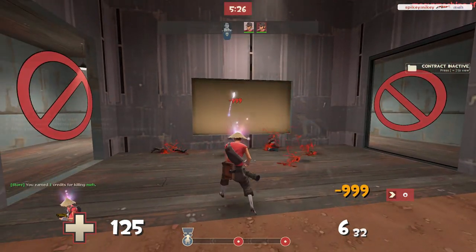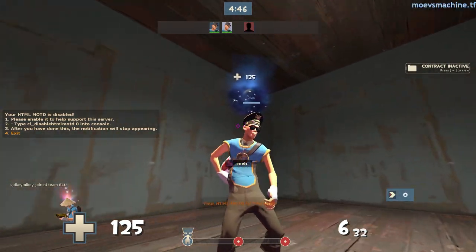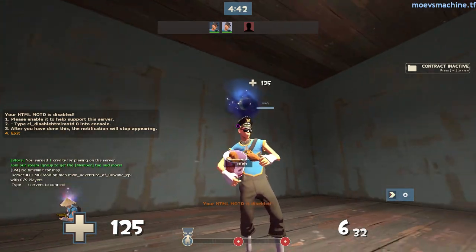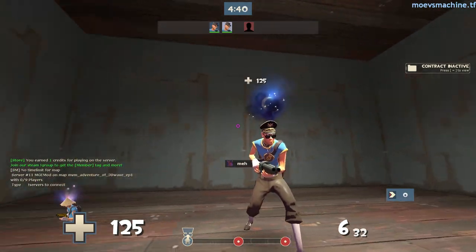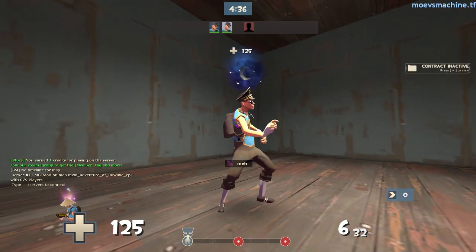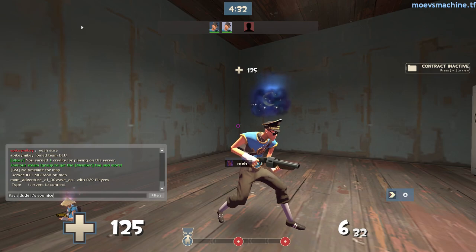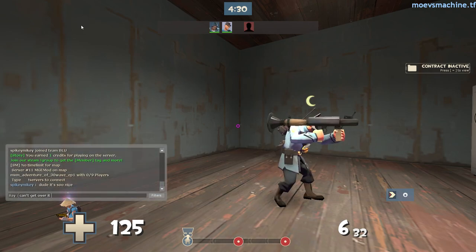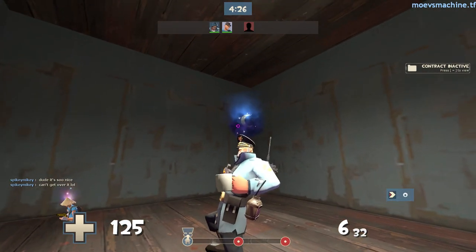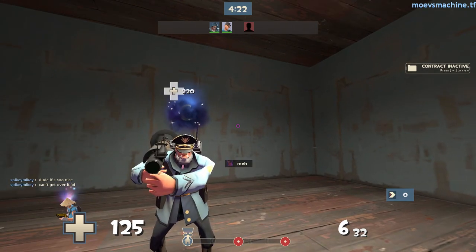But the hat is actually just god tier, and that is this Galactic Gateway Patriot's Peak. This was unboxed by somebody called Meh, and honestly this is probably one of the highest tier, most god tier hats that are going to be unboxed for a very very long time. I was lucky enough to get a chance of joining a server with him, talking to him about his unusual and filming it for you guys.